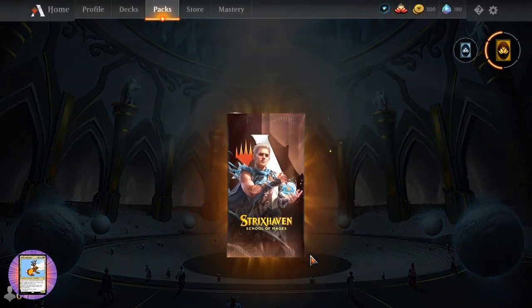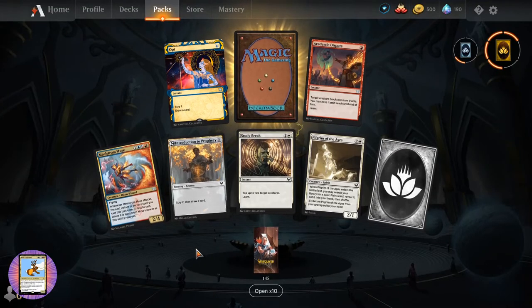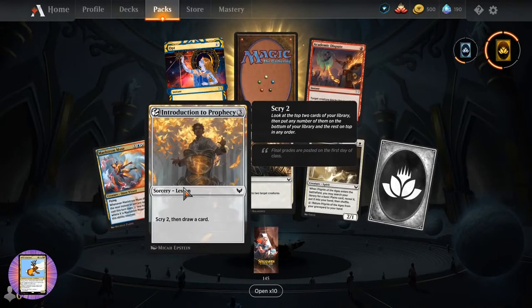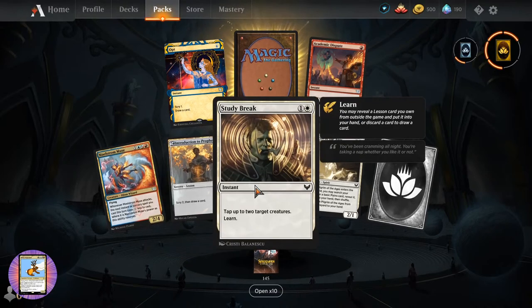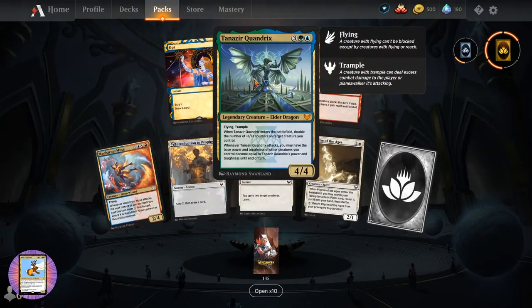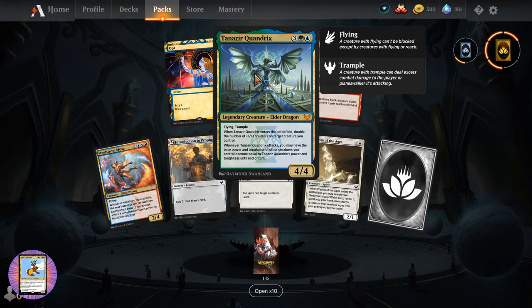One thing I'm finding a little annoying - I thought they used to highlight which cards were new that you hadn't pulled yet, but it doesn't seem to be doing that. We've got a Maelstrom Muse. Introduction to Prophecy. Another Sorcery Lesson. Study Break. Pilgrim of the Ages. Academic Dispute. Opt - of course. And Tanazir Quandrix - Mythic!